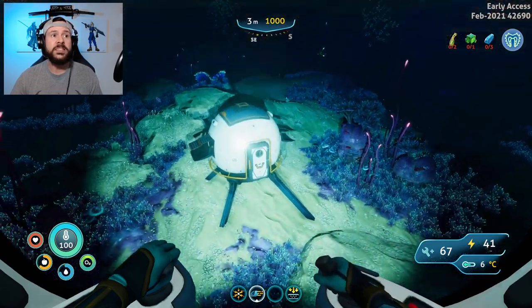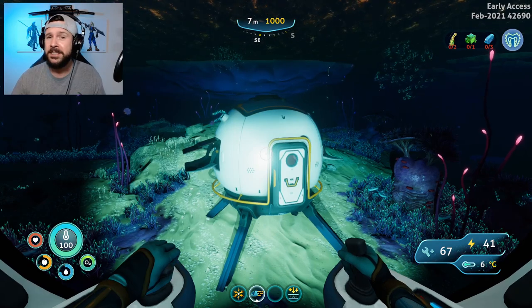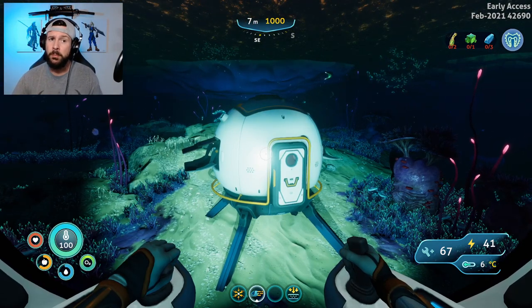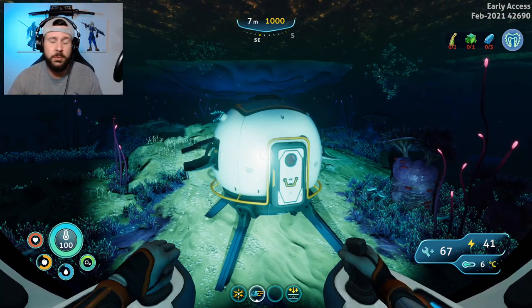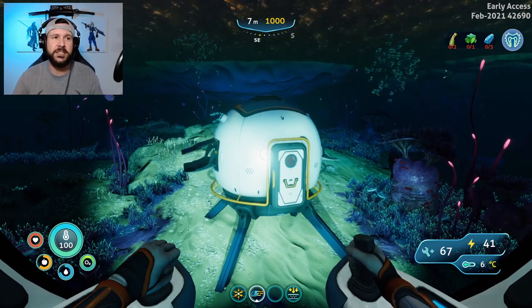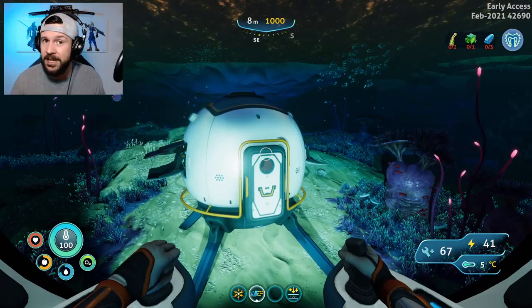We're going to be starting at the Drop Pod — a nice and easy landmark. Everybody knows where it is because that's where everybody starts. I would highly recommend that you build the compass before starting this so that you have a compass bearing. I've got my sea truck, but you can just as easily find this with the Sea Glide or even just swimming. It'll just take you longer. It is about a thousand meters away so it does take a little while.